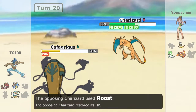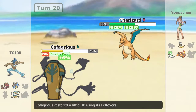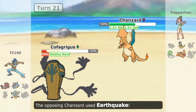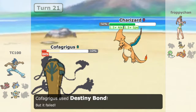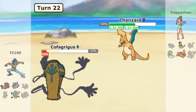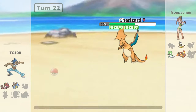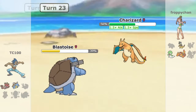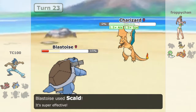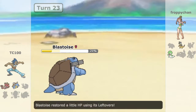I go into Cofagrigus. It really should have attacked me there because I was going to go for Destiny Bond. If I went for Shadow Ball I probably wouldn't take out Charizard but it would have done some damage. I'm not doing well with Cofagrigus today. It goes for Earthquake — good coverage to know. I try to make Destiny Bond work but I screwed that one up — another error for Cofagrigus and we lose it. We now have to take out Charizard, Gardevoir, and Heliolisk using only Dragology and Blastoise. But Charizard doesn't have many options besides Earthquake, so I go for Scald and finish off Charizard — no problem.